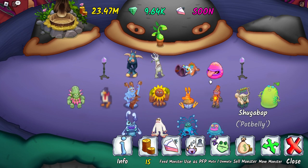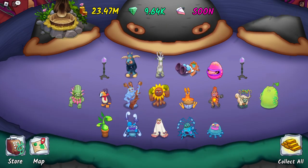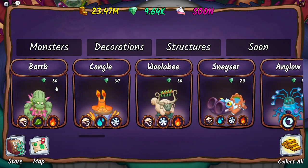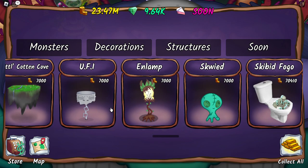One row with five monsters — this one could be it. If a new monster gets added, I'm gonna place one down there. And let's decorate the island, why not?